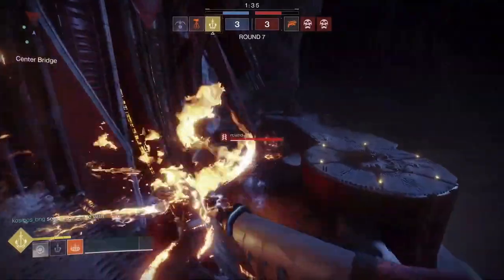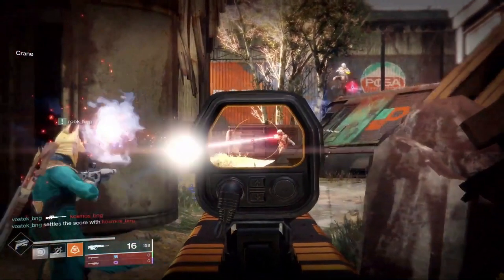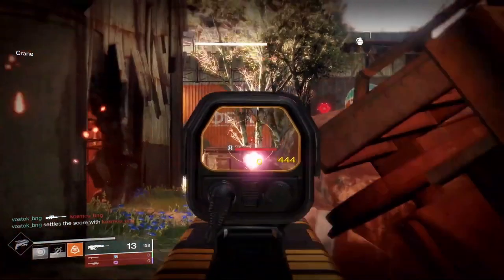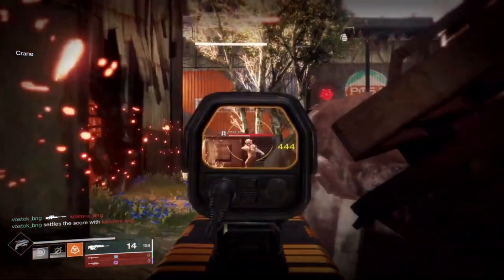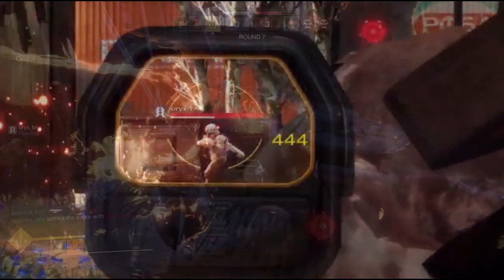Let's fast forward a bit to some Trials of Osiris gameplay. In this gameplay, we see the person using what appears to be that Trials Scout Rifle, the Scholar. And here's the interesting part — they hit for 444 damage with a Scout Rifle and they don't even come close to getting a one-shot kill. So, what the heck is going on here?